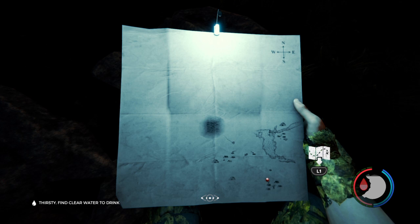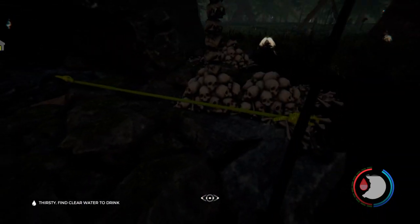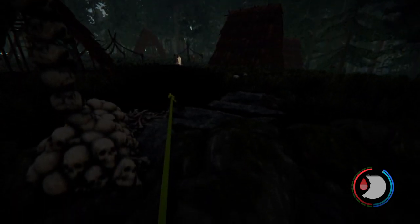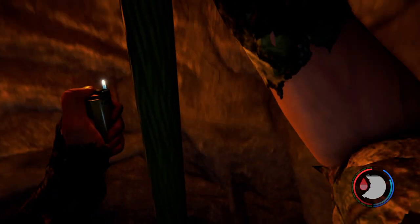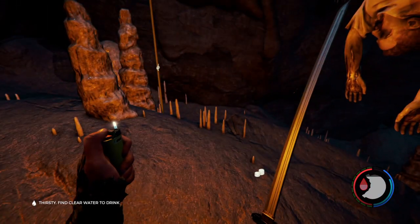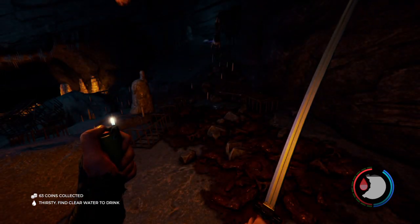You can see on our map this whole area is located in the far southeast corner. The importance of this cave is that if you ever get captured by the cannibals, this is the cave you'll go to. It is also the cave that has your map and your compass, so it's a very important cave.